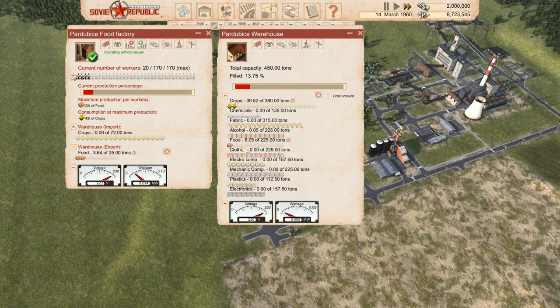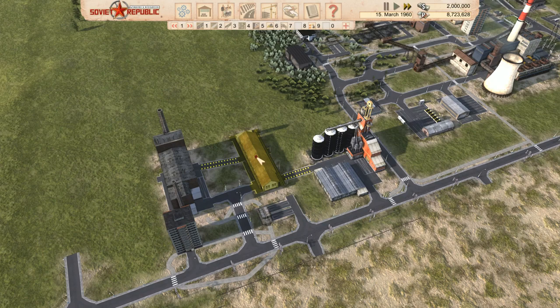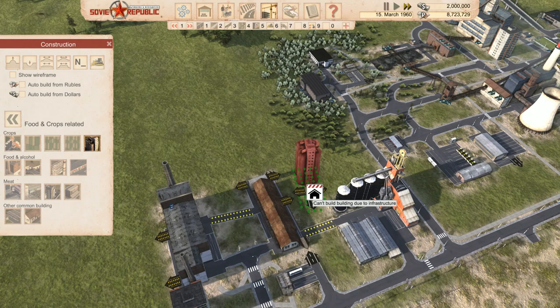Our food took forever to make but we are getting food back in — so that now works. In a fashion! If we want to export food later, we could get trucks to go in there, pick it up, and away it goes. I probably should have put a silo there, but I just wanted to see if it worked.